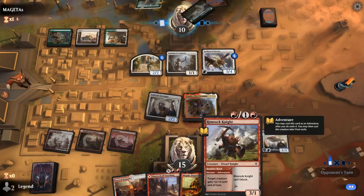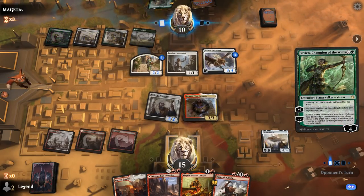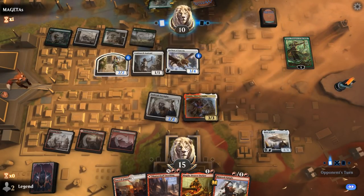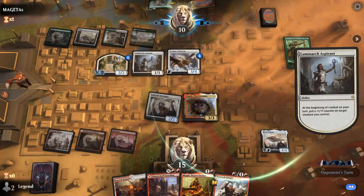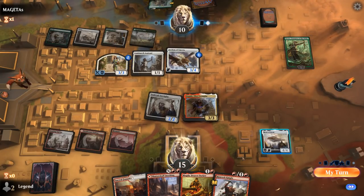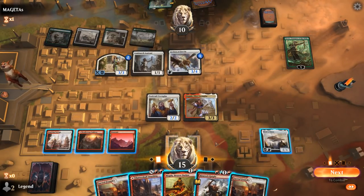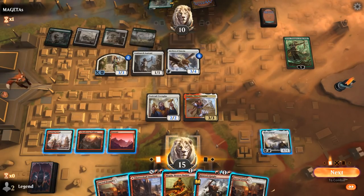We can still use the Boulder Rush adventure during the opponent's turn. Vivien lets the opponent play at instant speed, which is quite nice alongside Archon. Our opponent doesn't have any good attacks. We could attack with Heart of Kiran — the opponent double blocks. We could Boulder Rush to finish off Archon and the token, then still play something in second main.